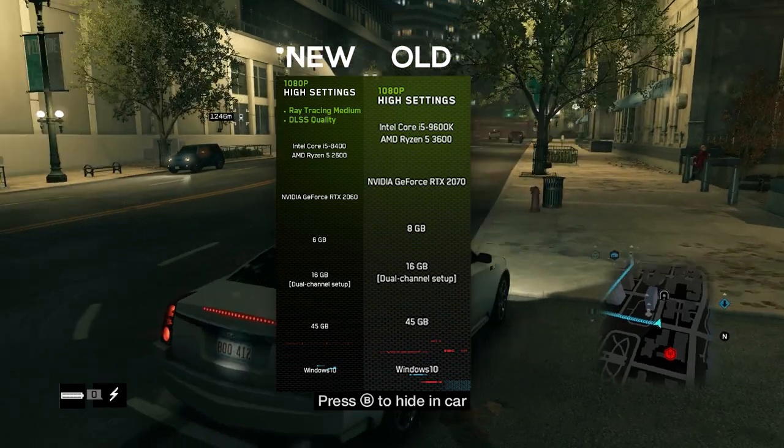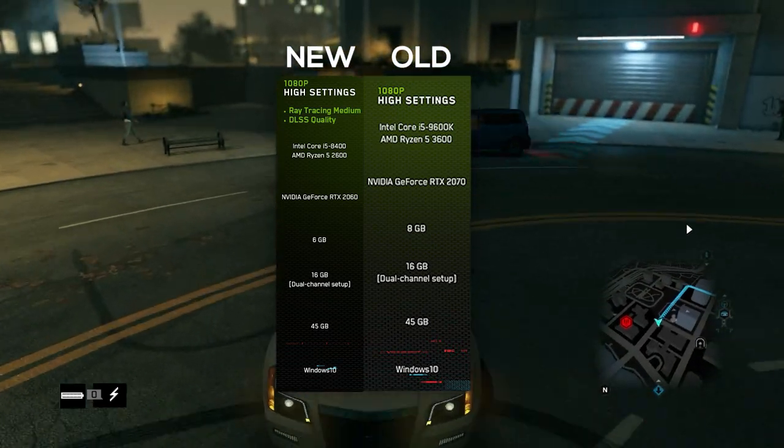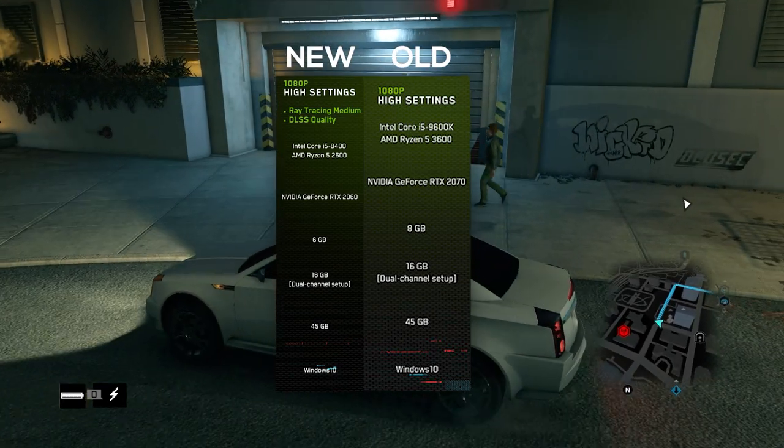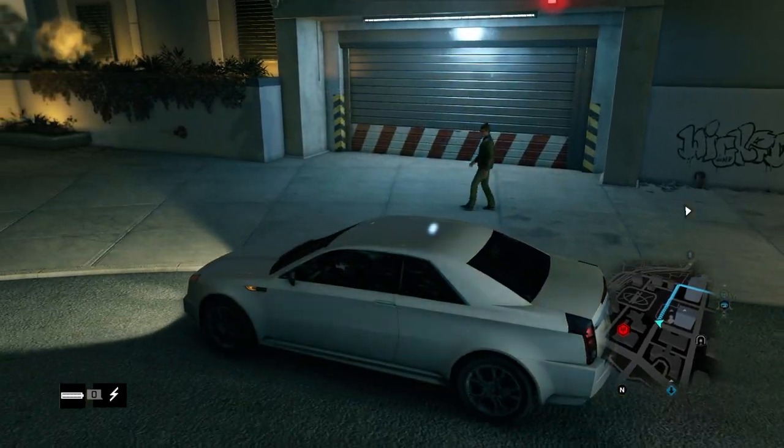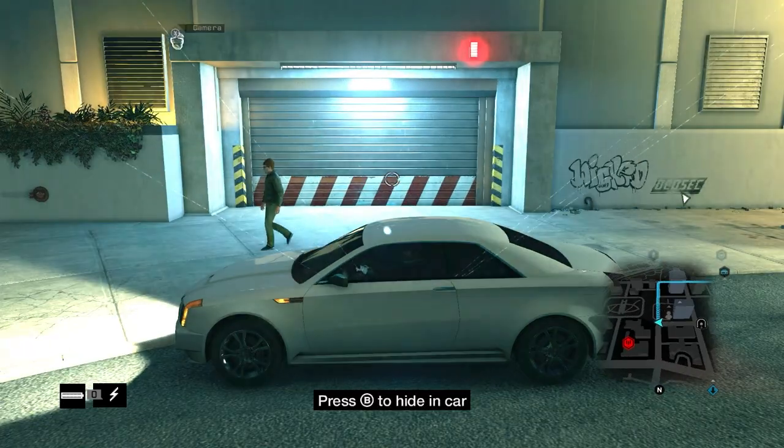Moving on to the ray tracing portion, the i5-9600K has been bumped down to an i5-8400, and the Ryzen 5 3600 has been bumped down to a Ryzen 5 2600. The GPU has been bumped up to a 2070, and the VRAM has been bumped down from 8 gigabytes to 6 gigs.